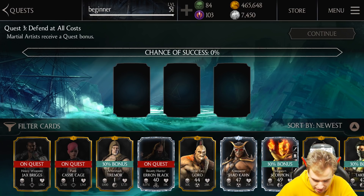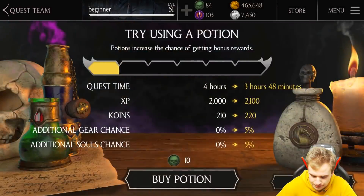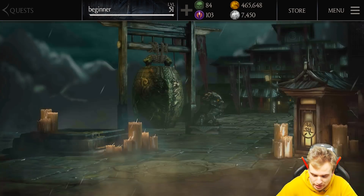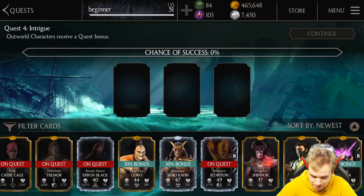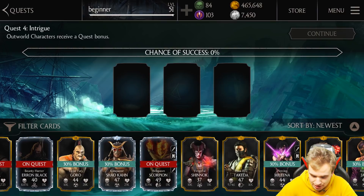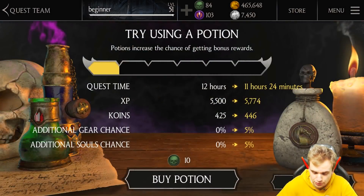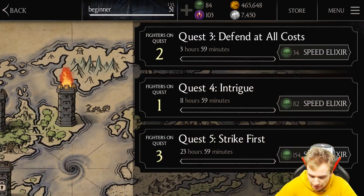Those are on a quest. I don't understand what the bug is — it seems to be working perfectly. Let's start another quest. These guys need Outworld characters — easy, Goro, you've got this one. The quests don't get even harder because it's just the first tower, that's what I assume.